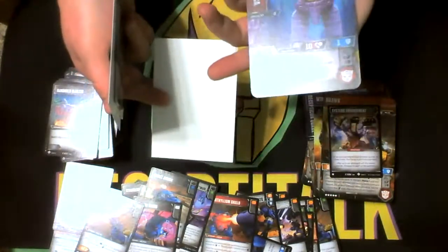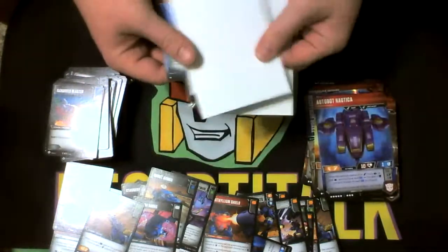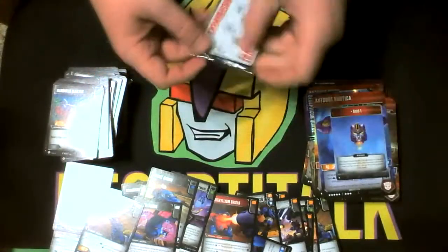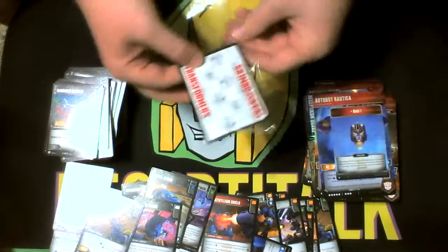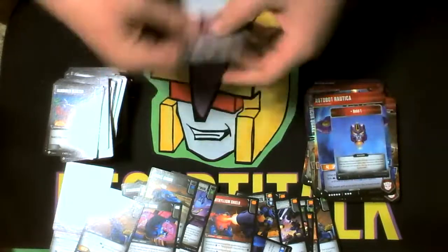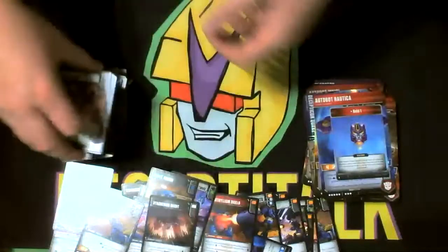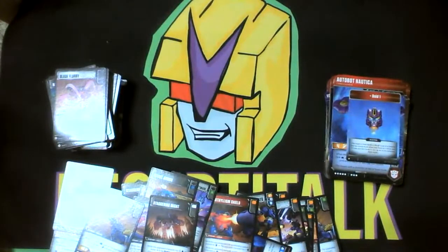There's Nautica — we've been missing her. So that's a complete Autobot now. We already got the head and there's a bonus head just in case, a complete set right out the gate. No Staggering Might — already got plenty of those. Alright, let's go ahead and go right into the last box.